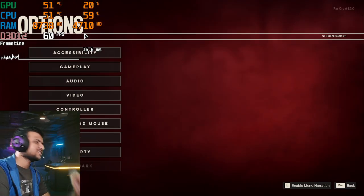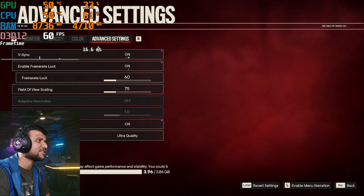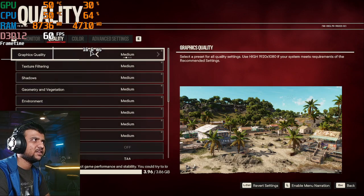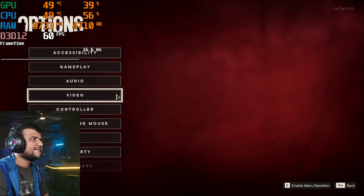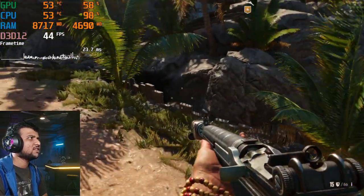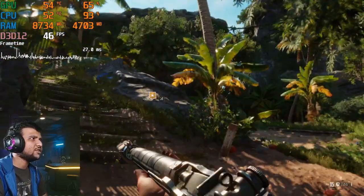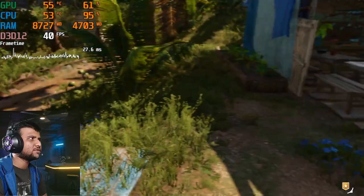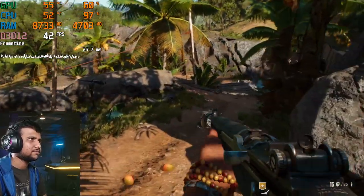Now here are the low — or 'potato' — settings. With the lowest settings enabled, you can get around 55 FPS. Without recording, this is going to be an absolutely smooth, buttery experience.